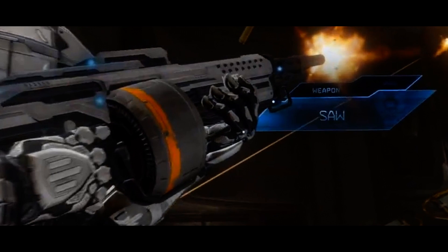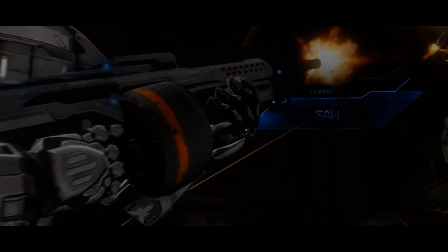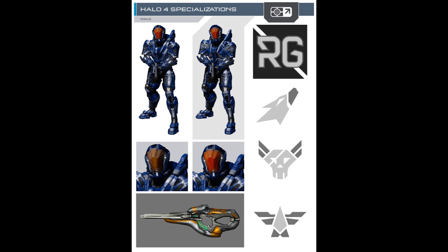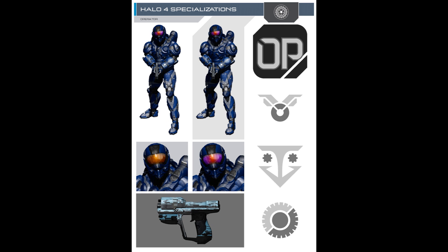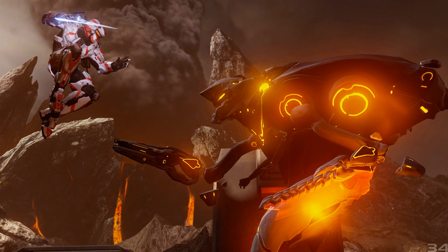Another bit of information on Halo 4 multiplayer is the specializations, or perks. I won't have enough time to go over every single one right now, but the link will be in the description. The names of the perks are: Wetworks, Pioneer, Engineer, Tracker, Rogue, Stalker, Pathfinder, and Operator.